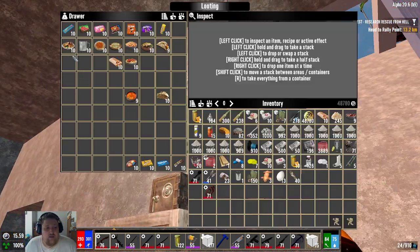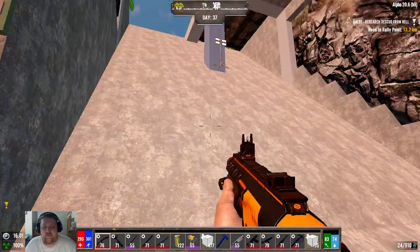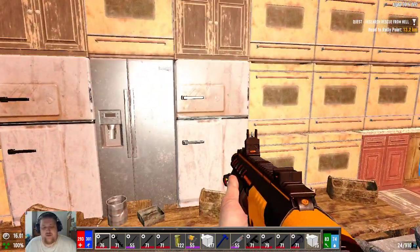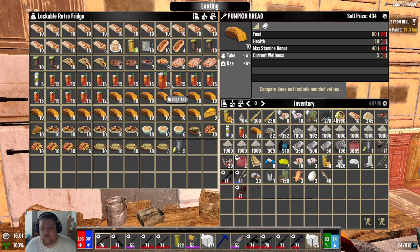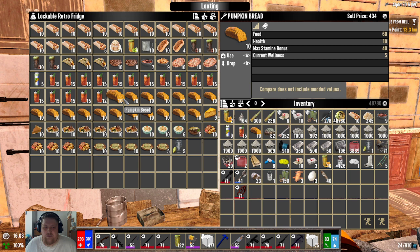You can see the foods that give the candy buff right above them. They're definitely worth making a variety of, but I wouldn't focus too much on them. The pumpkin bread is a five-wellness food, and the orange tea is only three wellness but it has 50 water, so you don't need to bring as many with you. It stacks to 15, so you end up bringing a lot of water in one stack — it really helps with inventory. Pumpkin bread is just too good for how easy it is to make.